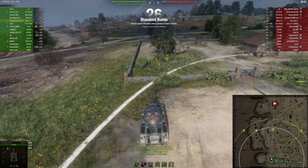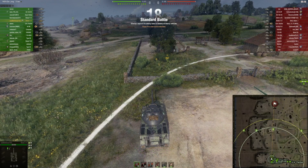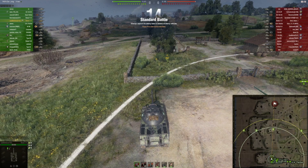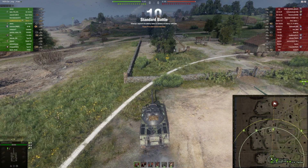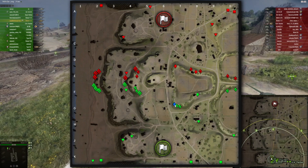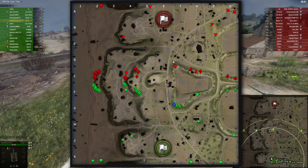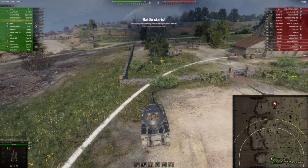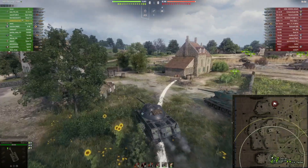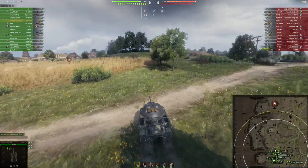Second game in the Skoda T17. Once again a top-tier scenario, and in such a scenario you can make use of your firepower much more easily compared to a low-tier situation. Spawning on Overlord in the south — with my light tank I like to go to this position because it gives enough defensive as well as offensive potential. Later on, once those tanks can be taken out, I can advance further and make pressure on all those tanks in that position.